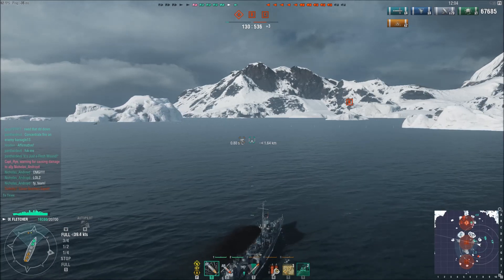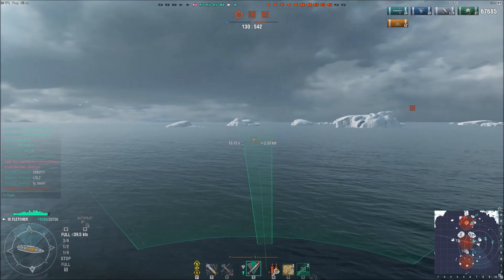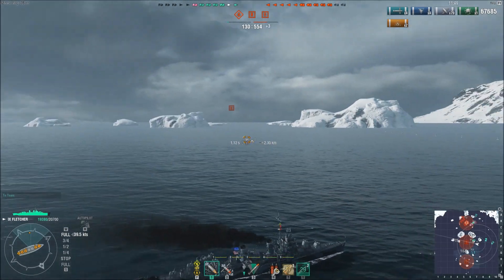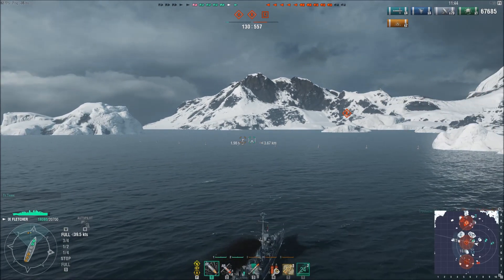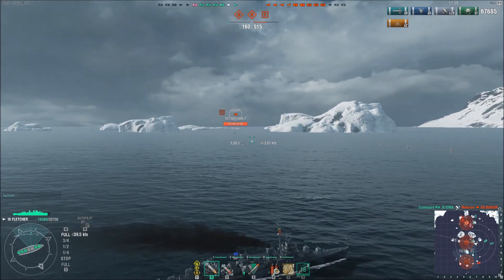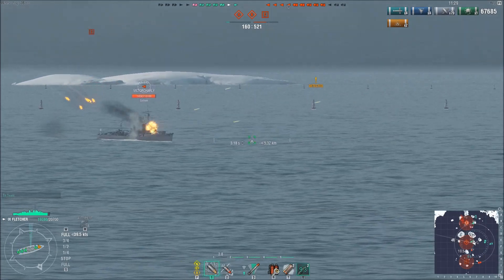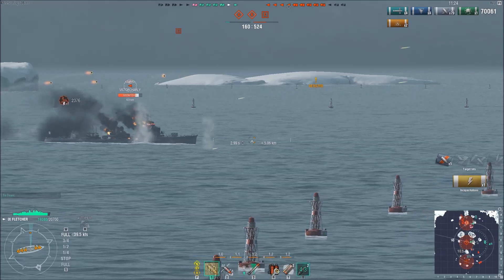Time to activate carry mode. Looking at the map situation, I am going to go ahead and cap B — this is the best possible thing I can do. That Mahan popped up there for a split second and I'm going to take a blind fire shot at him with my torpedoes. With any luck I'll actually manage to hit him. However, this is probably not going to be the case — Mahan's pretty maneuverable, and even if he did sail that line, he'll probably see them in time. However, the enemy Kagero has popped up and I am detected, so I'm going to open fire on him. I'd rather save my torpedoes than waste them.